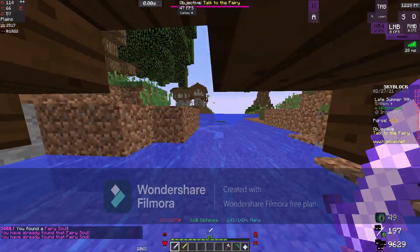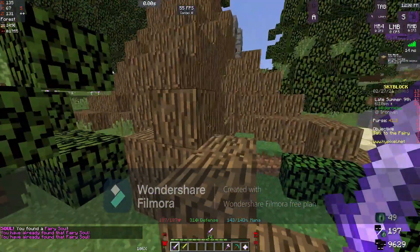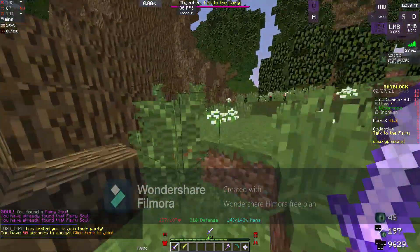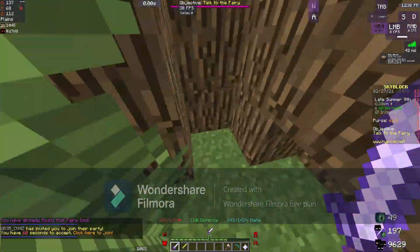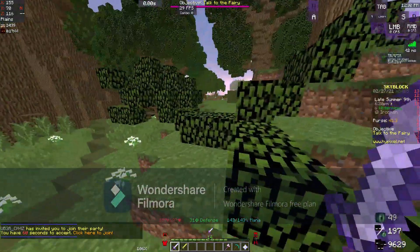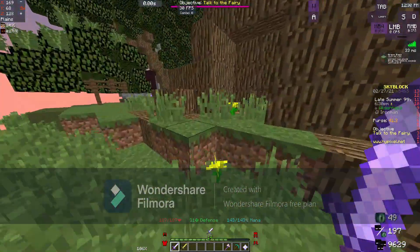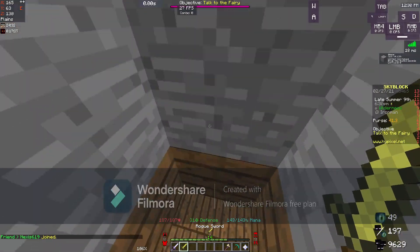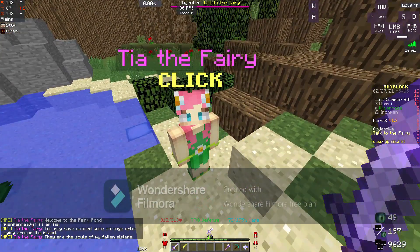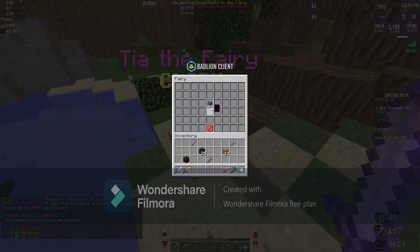And then I believe there's another one behind a tree — I think it's this tree right here but I'm not too sure which one. It's not this tree. Which tree is it? Is it this one? Yeah it is. So if we just come down here — fairy soul, boom. My fairy souls? I found 10 of them. Yeah we got 10.